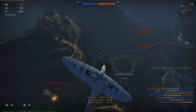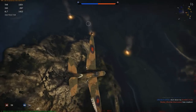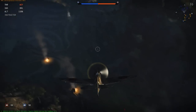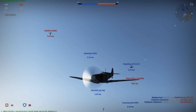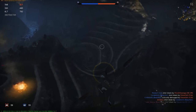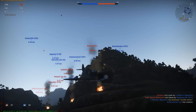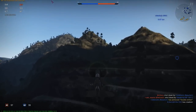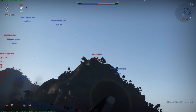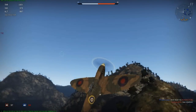I move past him and see another Buffalo soon coming for me. I dive away — Buffaloes are very, very bad enemies for the Spitfire, for real. They turn better and are also decent energy fighters. But I was able to dive away, get separation, and disengage. I climb back, getting some altitude before coming back.